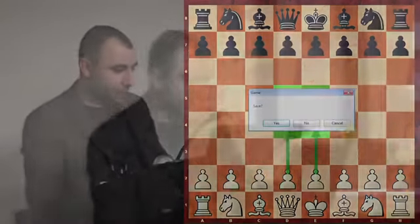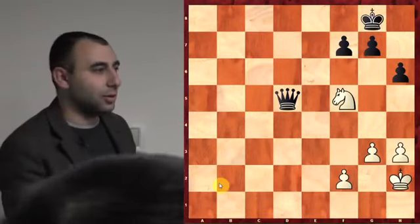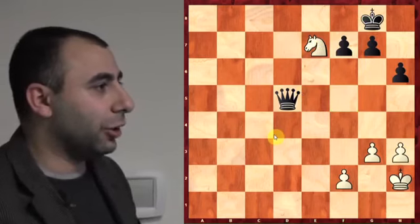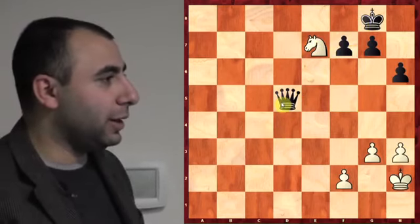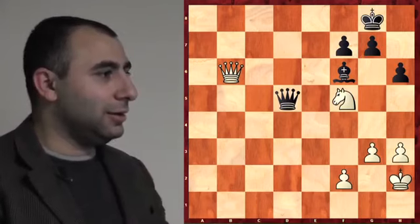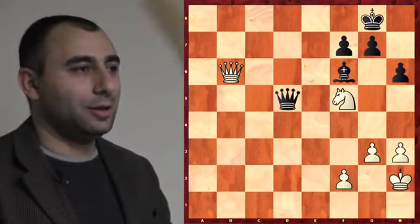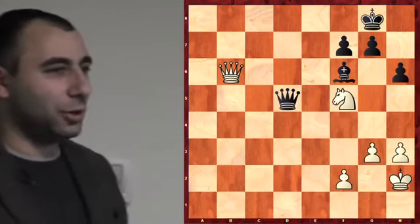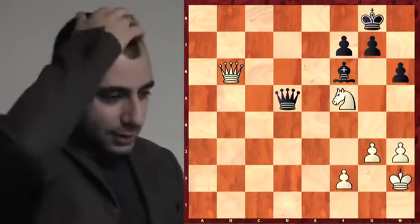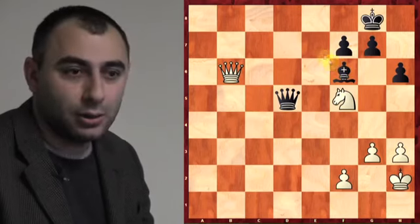Looking at this position — white to play. The idea is a fork: you fork the king and queen with a knight move to e7 — check — winning the queen, and you're up a piece in the endgame. But you can't play it right away because he'll just take. So first you need a two-move combination.